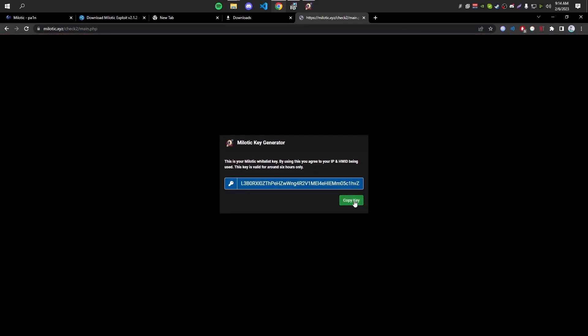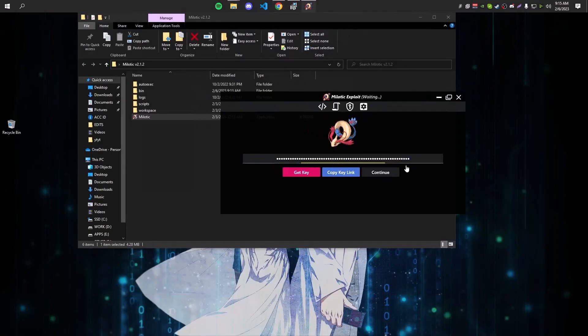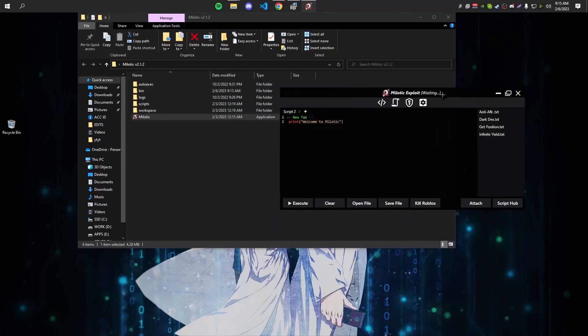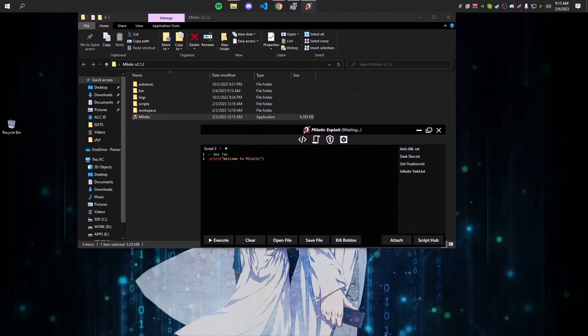I'm going to get the six-hour key. Click on it and complete the checkpoints. Once you've completed the checkpoint it will give you the key — click Copy Key and put it in your executor, then click Continue. You're basically ready to exploit. Just go ahead and attach it to Roblox and execute whatever script you want, and enjoy.